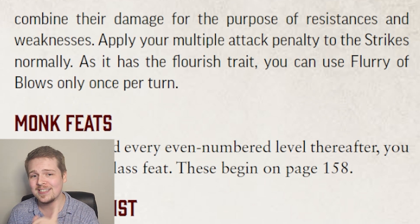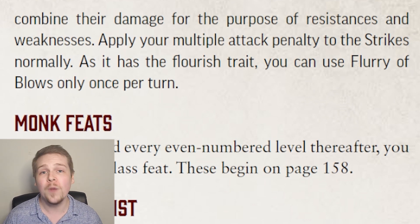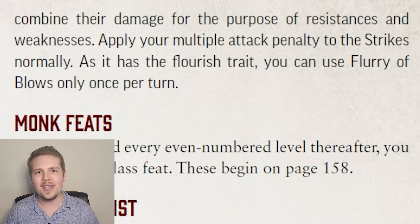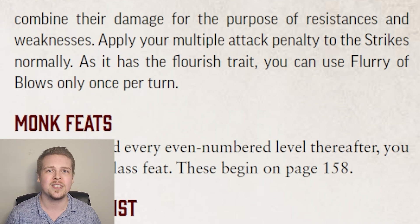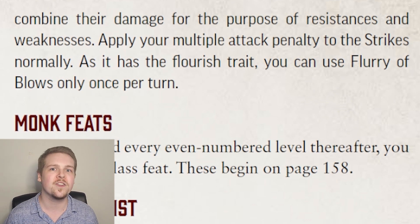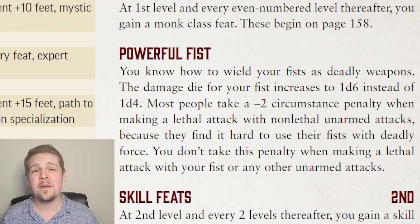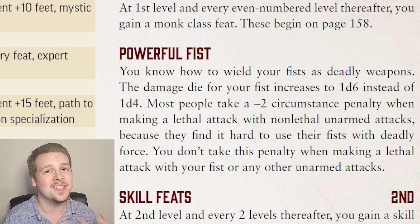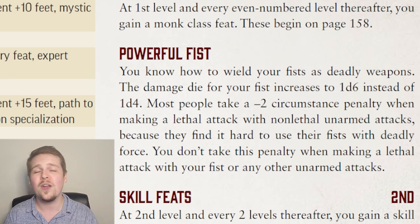What everyone gets wrong is this next line: apply your multiple attack penalty to the strikes normally. This means the second attack is going to be at minus four, assuming it's an agile unarmed strike. If it's not agile, it's going to be at minus five like a normal attack. So even though the monk can attack more times per turn with Flurry of Blows, they still suffer the multiple attack penalty like normal. Aside from their level one feats, monks also get Powerful Fists — instead of a 1d4, their fist attacks deal 1d6 damage and they do not take the minus two penalty for making a lethal attack with their fist.